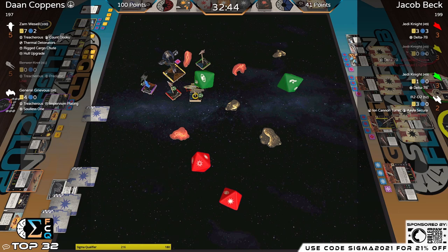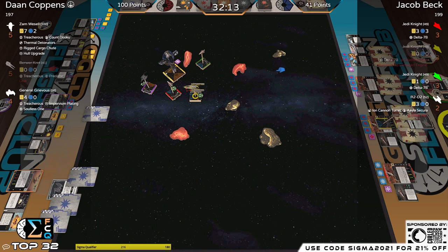R2D2 going into Grievous. When Green shot at Zam, it revealed 'You Better Mean Business,' so all the other attacks are going into Grievous to avoid the bonus attack. One hit, one evade — Grievous gets out with all his points. Four of seven health remaining. Impervium could potentially be better than two whole upgrades — or it could be four points for nothing if you died to a bunch of hits.